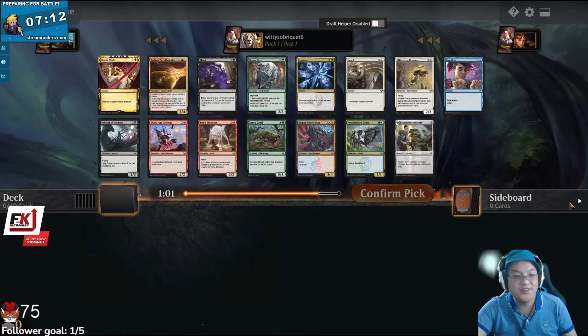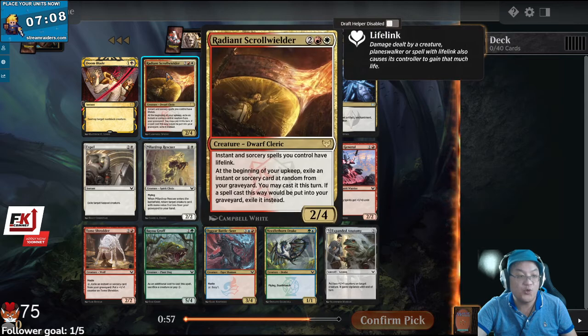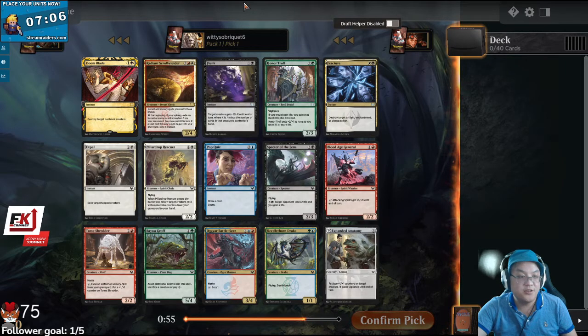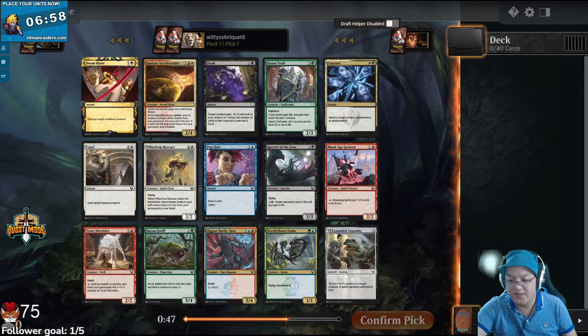Welcome to my Strixhaven MTG Arena draft. We opened a Doomblade, a Radiant Scroll Wielder, and a Flunk. I think I'd just take the Scroll Wielder, because it's really insane.